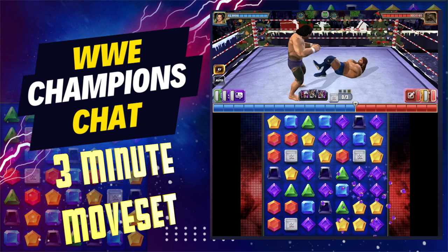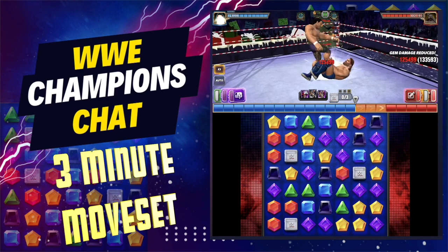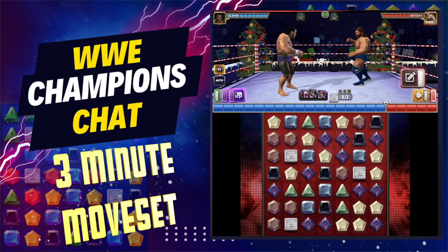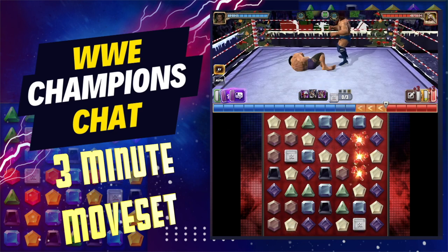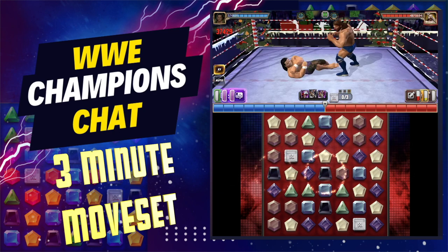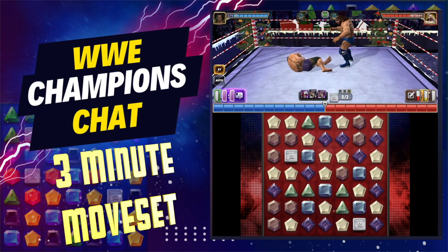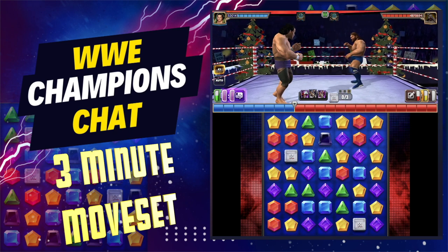Then you reload the green with your purple move, and reload the purple by hitting the move and hopefully matching again — as long as there are a few on the board. If it doesn't connect, you go back in and make another match, then after his turn you just keep right on going. Mine is very unleveled and I have no medals on him whatsoever, so with those perks he would hit harder.